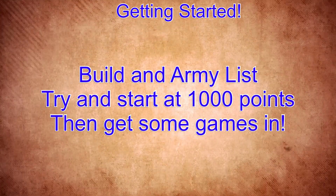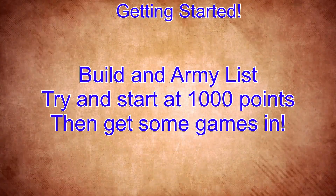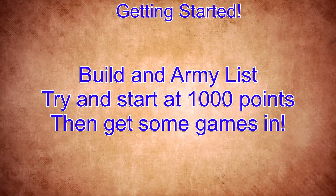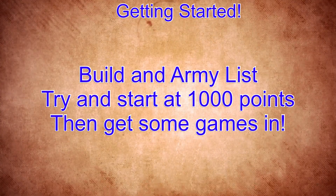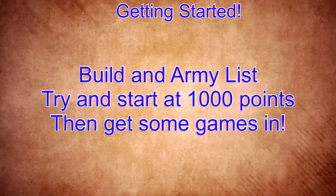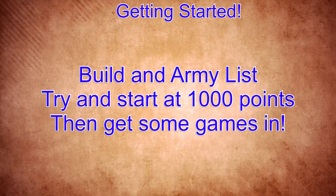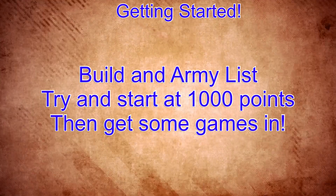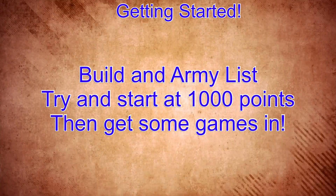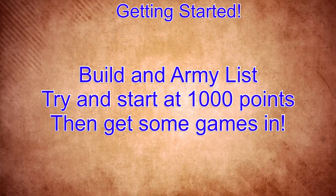After you look through your army list and see the units and characters you want to build, it's time to build an army list. The best way to do this is through the army builder on Parabellum's website — make sure you use Prepared for War when building your army. I would aim to do a 1,000 point army to start with, which is usually your starter set plus one character and one more unit. Get those built up and play some games with them.